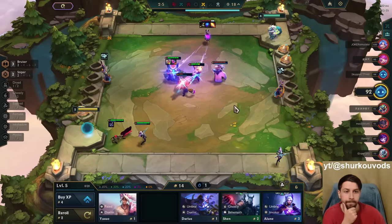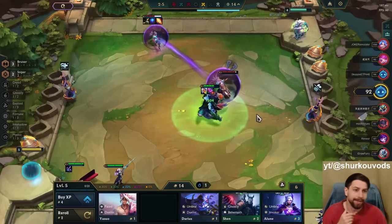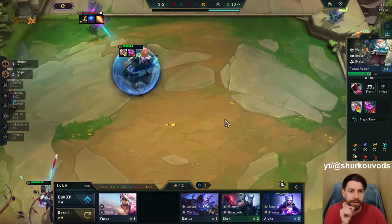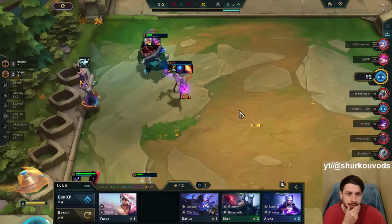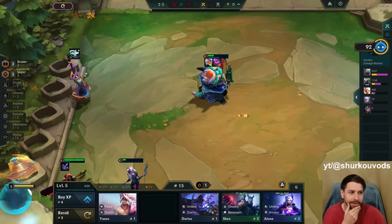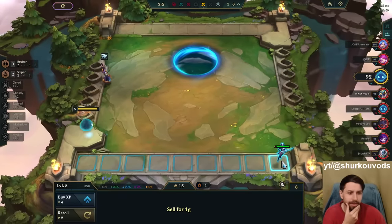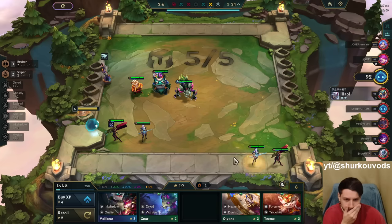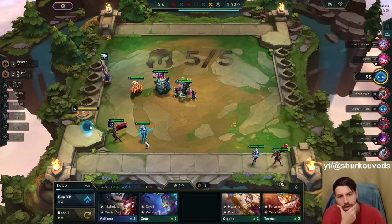We won! We actually won. Come on, buddy. Get that big health bar. He gets 200 health per shield — every time he uses ult, he gets 200 health. Looking good. He's looking great. It's looking mighty fine — yummy.